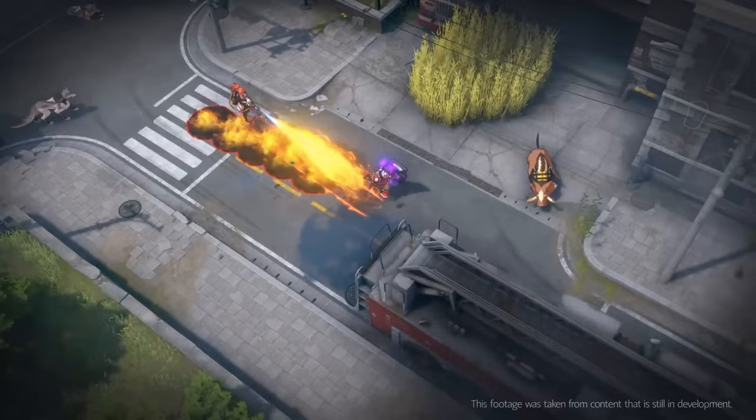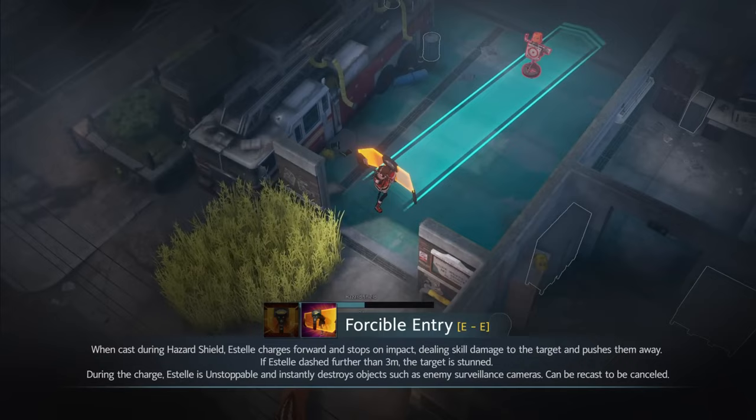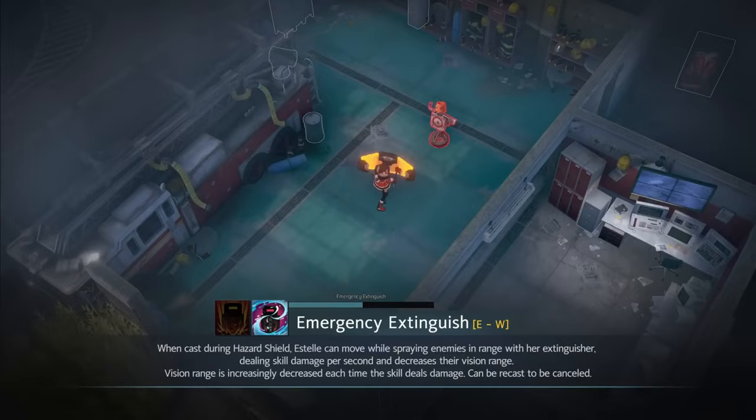Her Q is an empowered attack that, on the second use, it can stun. Her E is a big shield and you can do a funny charge with it. W is a little jump, but if you have your shield up, it squirts water, blinding the enemy.